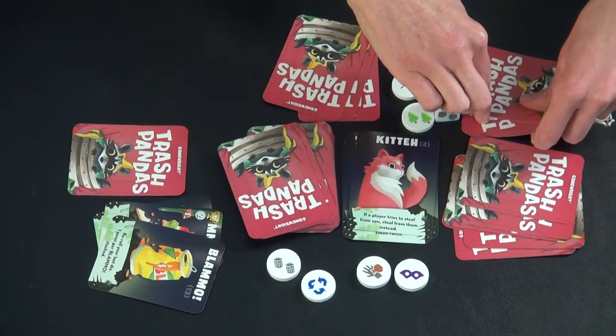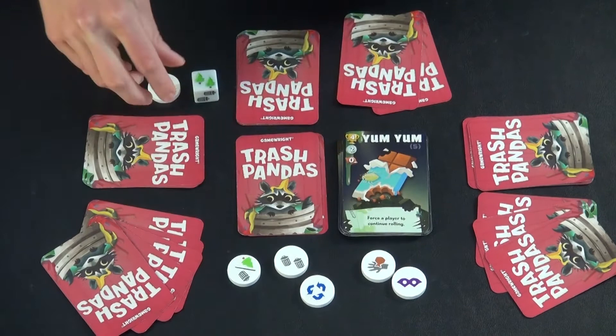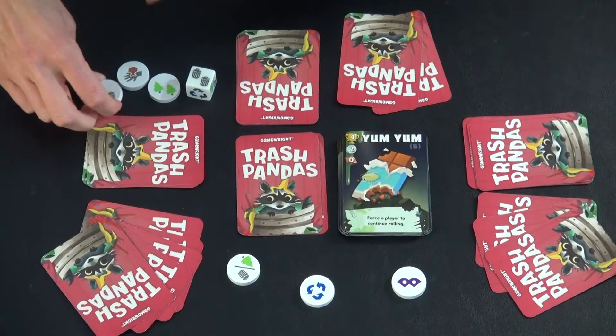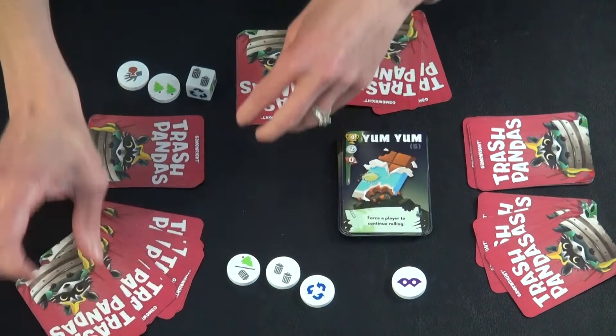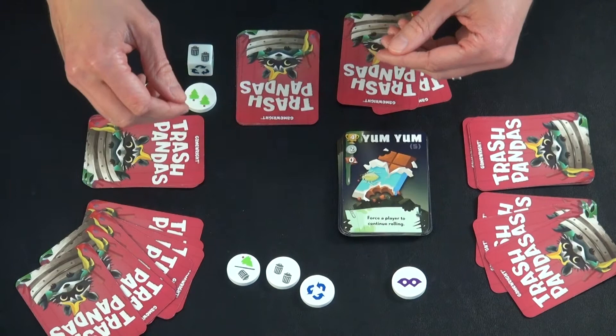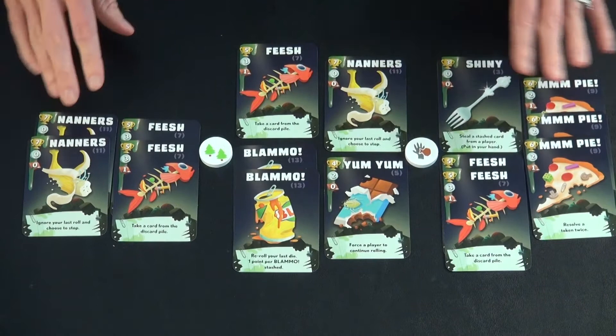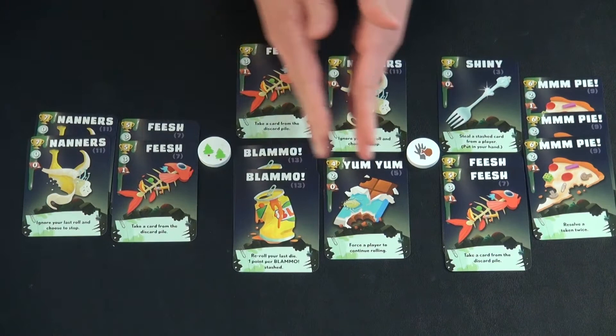Game end. The end of the game is triggered when, on someone's turn, they draw the last card from the draw pile. They still get to resolve their remaining tokens and finish out their turn. Then it's time for everyone to score their stashed piles. Once that player finishes resolving their tokens, everyone discards whatever is left in their hand, flips over their stashed cards, and compares them — and points are awarded.